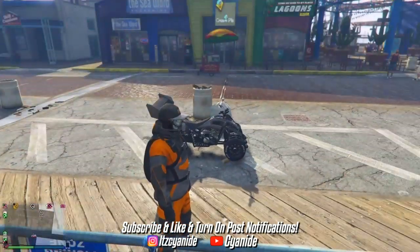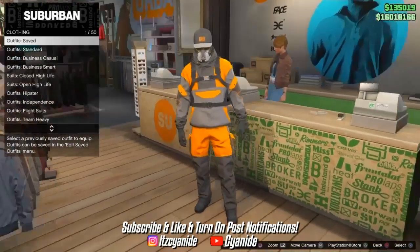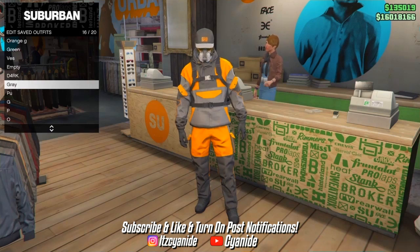The outfit is done — head back to the clothing store, go to the front counter, and save this outfit. Once saved, we'll move on to the third and final outfit.